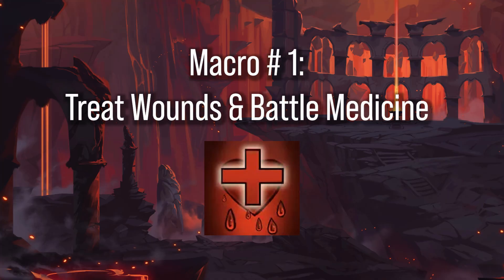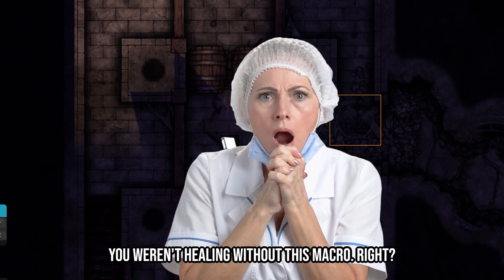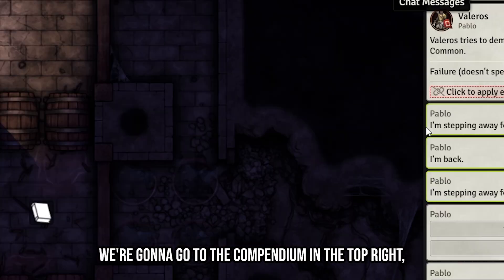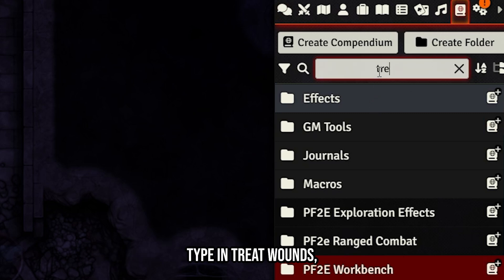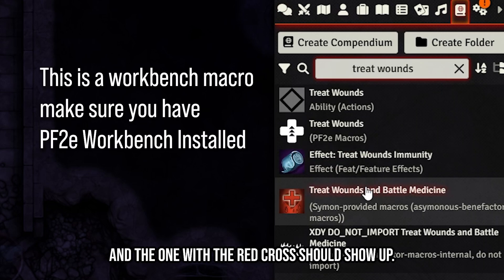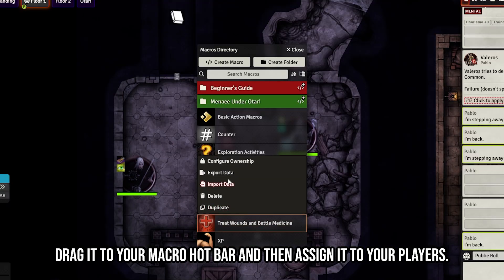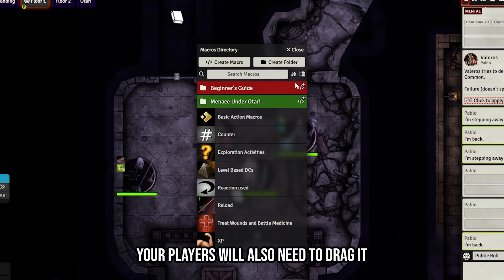Macro number one: Treat Wounds and Battle Medicine — you weren't healing without this macro. Go to the compendium in the top right, type in 'treat wounds,' and the one with the red cross should show up. Drag it to your macro hotbar and then assign it to your players.